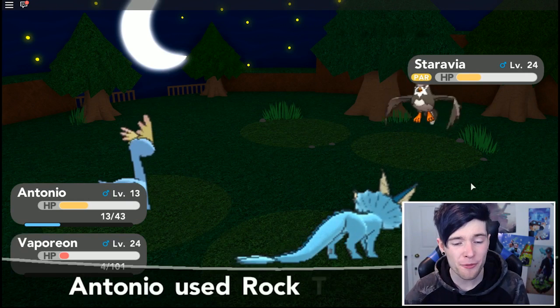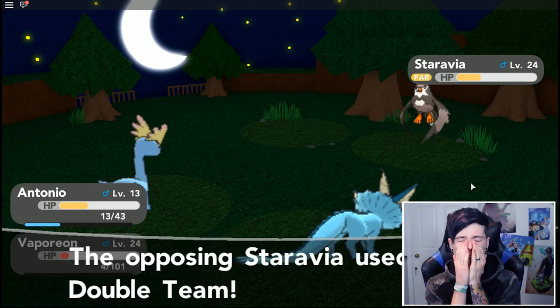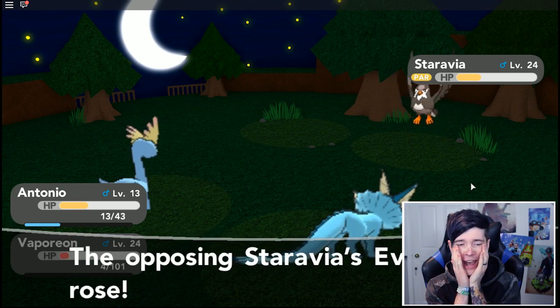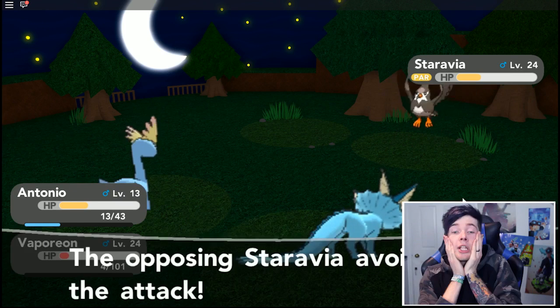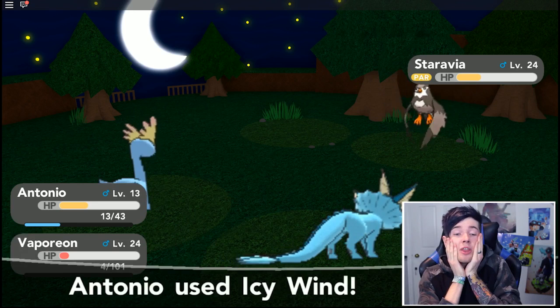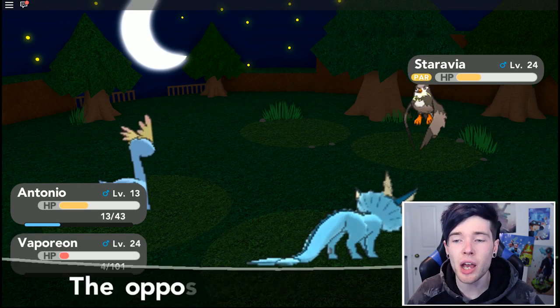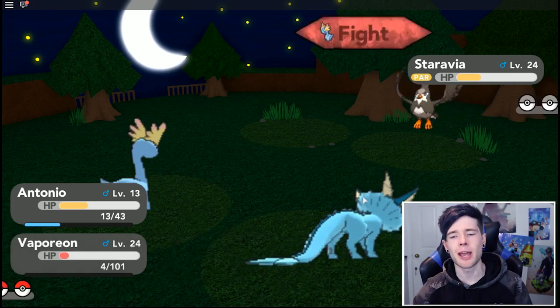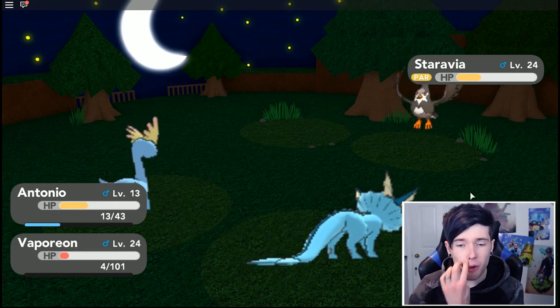He's avoiding everything - Antonio avoided two attacks. He's using Double Team again. This is nasty - he's avoiding everything. He's avoided six attacks in a row! That's what you get - you get paralyzed. Six attacks in a row - this is craziness.